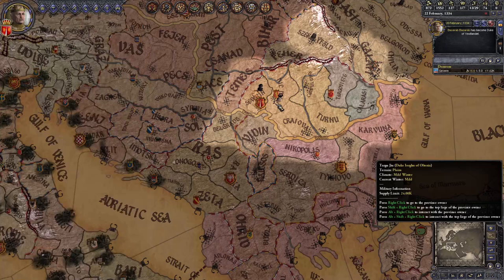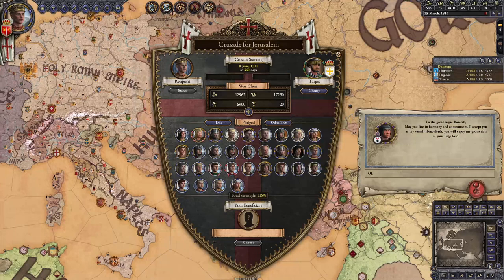Once you have 9 Basarab dukes under you, you'll have achieved gold in the final challenge for this Monarch's Journey.